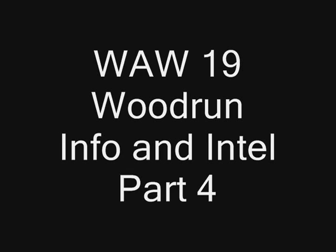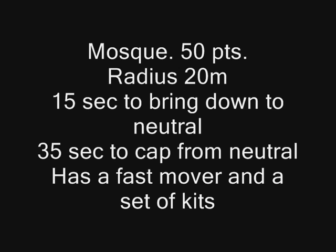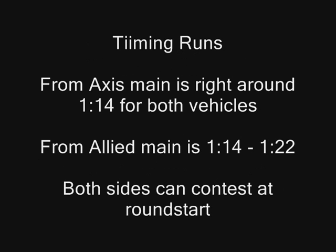For this part, we'll look at Mosque. We'll see that it is a 50-point flag, has a radius of 20 meters, takes 15 seconds to bring the flag down to neutral, 35 seconds to hoist it up. It has a fast mover and a set of kits as assets. The timing to get to it from the mains is about a minute 14 to a minute 20 for either side.